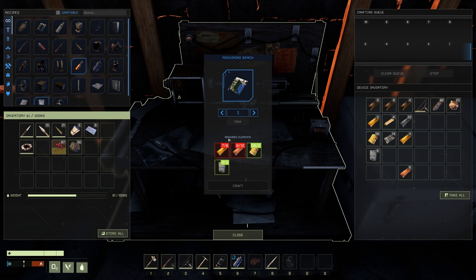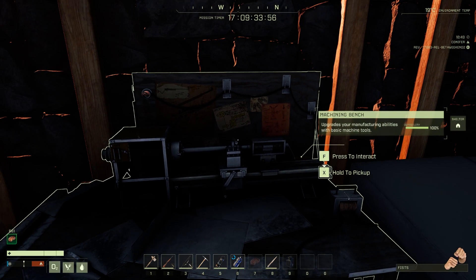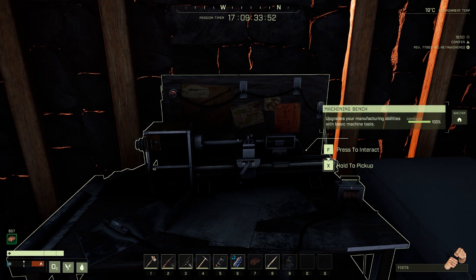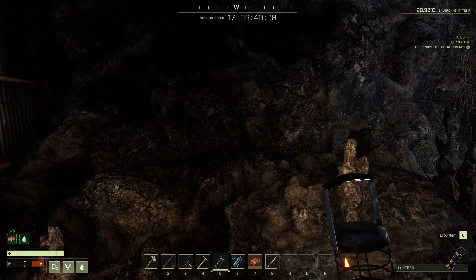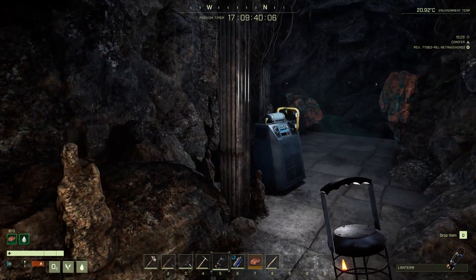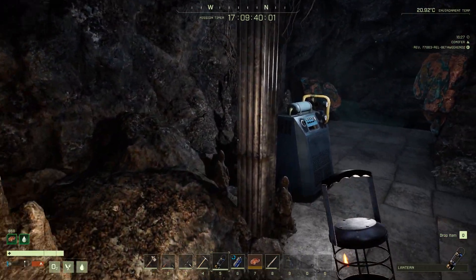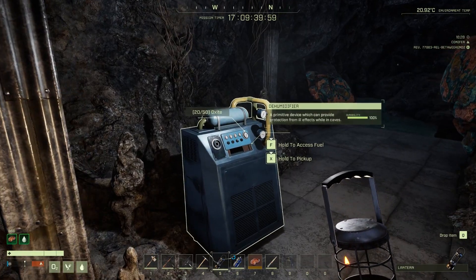Right at the end, with an hour before the servers went down, three gold ore nodes spawned and I got enough. Let's go and take a look at what this dehumidifier looks like inside of a cave. We have the dehumidifier — it took me so long to craft this because it got added late into the beta.